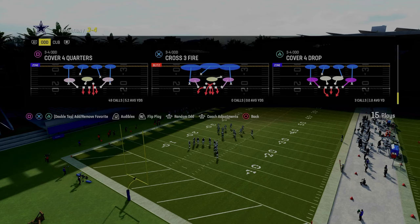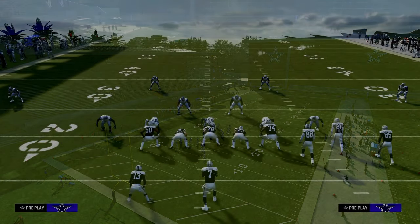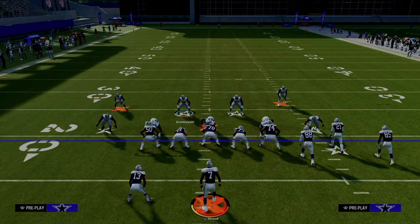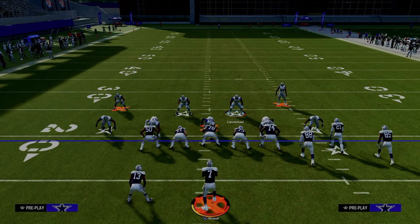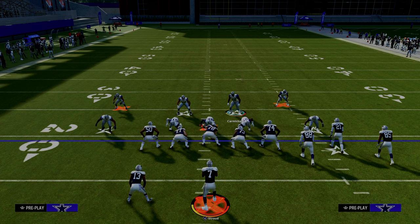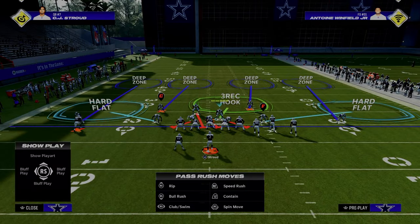The only play you need for this defense is Cover Four Quarters, and you're just going to flip this play. All you're going to do is press your coverage. This is why I love this defense — when we press our coverage, look how far these safeties come into the box. That is a super, super big advantage. Then you're just going to pinch your defensive line, and I like to shade underneath. And you're set up.